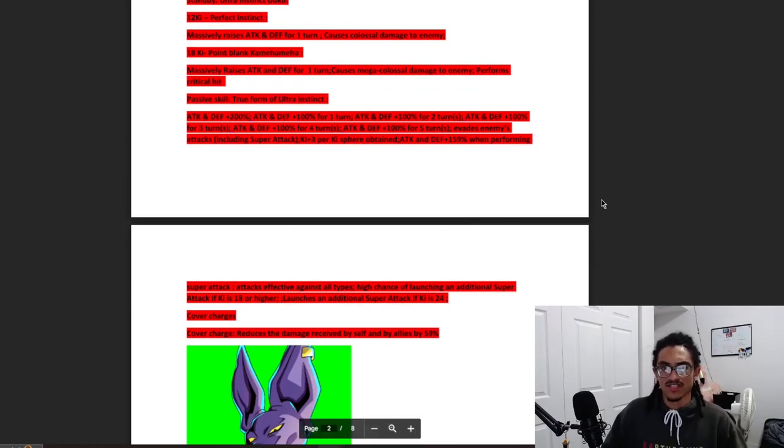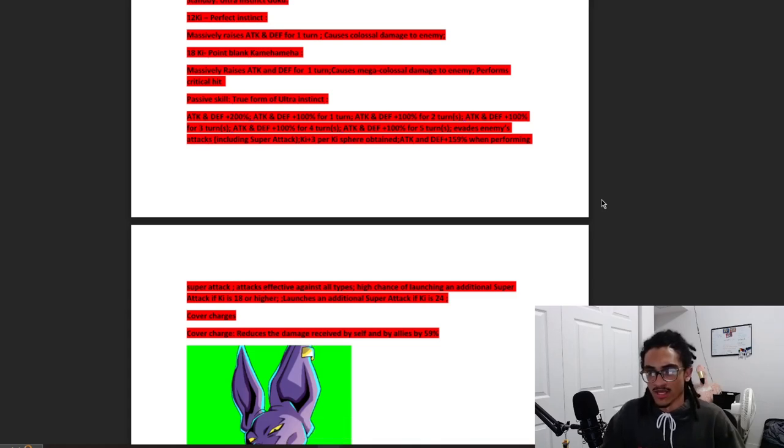His passive gives 200% attack and defense at the start of turn. Then he gets stacking buffs: 100% attack and defense for one turn, then two turns, then three, four, and five turns — all stacking on top of each other. So on his first turn in standby that's 200% base, then adding 100 through 500% on top — effectively 700% attack and defense on that first turn. As you go through subsequent turns, he's losing 100% attack and defense incrementally. So it's a free 700% attack and defense on his first turn — absolutely bananas.